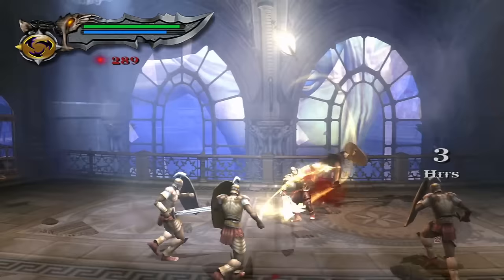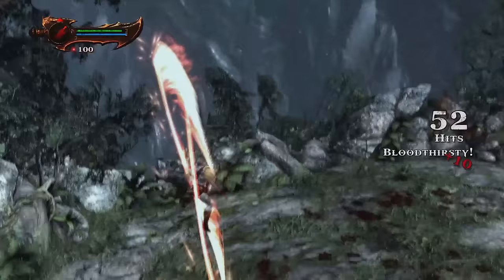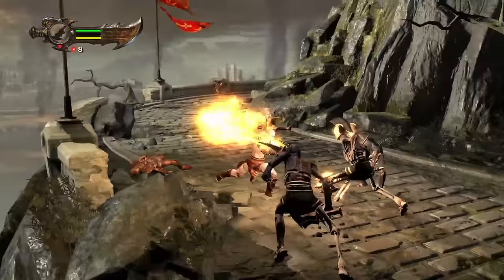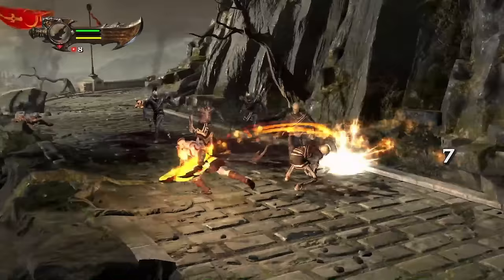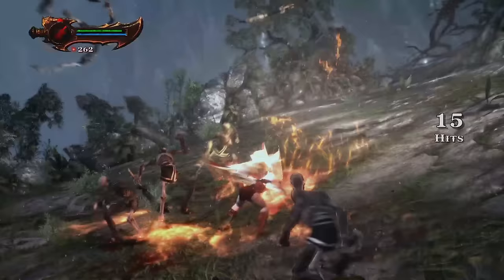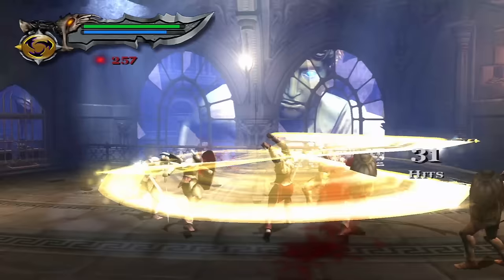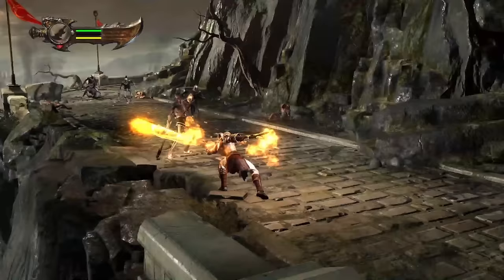One other important thing that changed is hitstun — where you hit the enemy and the weapon slows down, kinda sticks to the enemy's body. That got completely removed in God of War 3, and honestly, thank you. I know it gives the feeling of hitting 15 enemies at once, but good thing they removed it. I think partially it was because of limited memory in this demo. The final game had that smoothness — a Cyclone of Chaos took a second instead of years.